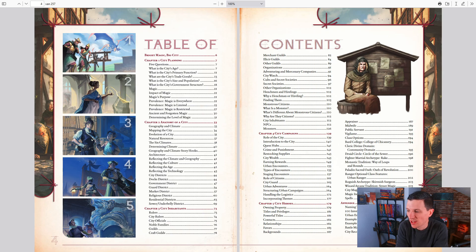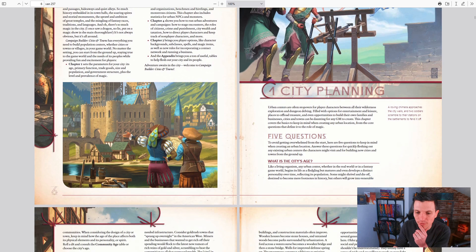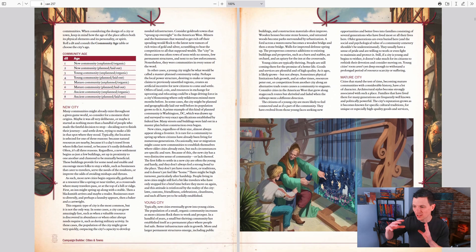From the first section, they start out by saying you might feel like you're becoming overwhelmed, but don't fear, because number one is city planning. They kind of go off of five questions. Question number one is: what is your city's age? You can roll to come up with the age. And this is true throughout the entire book — they come up with a section about something, give you a random rolling table, and then go into what that potentially means for your city. They don't tell you it's exactly this, whereas the other book from Nord Games is more: you roll, and then it says it's exactly this.